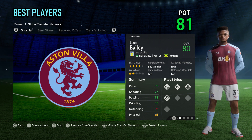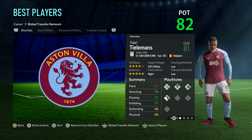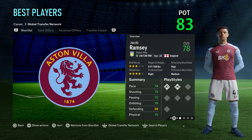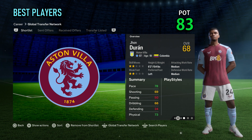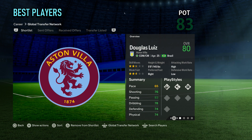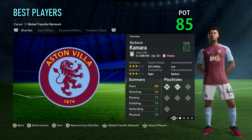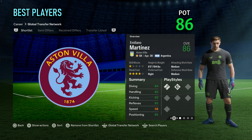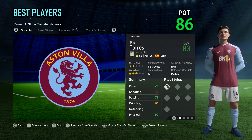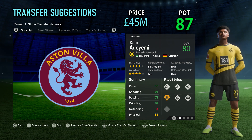Believe it or not, Aston Villa have the highest number of star heads in any FC24 career mode squad, with 27. Aston Villa's best players include long-time career mode favorite Leon Bailey, real-face England international striker Ollie Watkins, career mode legend midfielder Youri Tielemans, real-face midfielder Jacob Ramsey with a potential of 83, teenage Colombian striker Jean Duran with a potential of 83, real-face England defender Ezri Konsa, real-face Brazilian international central defensive midfielder Douglas Luiz, another long-time favorite Boubacar Kamara, Argentina's World Cup-winning goalkeeper Emi Martinez, and real-face Spanish international center back Pau Torres.